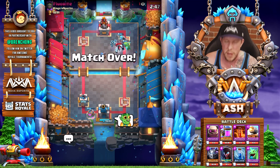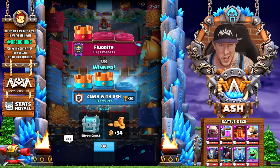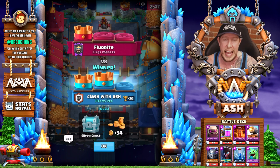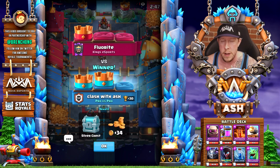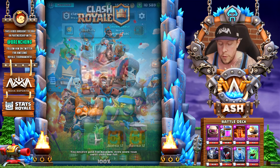I feel pretty confident about this match because even though he's playing a Hog cycle deck — which generally has a little bit of an edge against Golem decks — he was able to cycle all the way back to another Fireball, but it doesn't really matter. Generally with these decks, even if he hadn't thrown away that Fireball, I felt like we were in a good spot. As soon as we pumped up when he had no Fireball to punish us, we were in a really good spot. It's okay to take some damage — don't overdo it on defense.